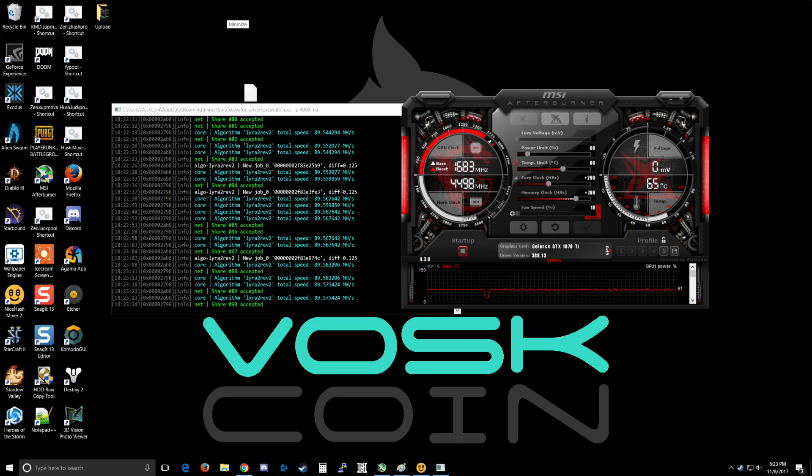It's performing well on every algorithm, and NiceHash pegged Lyra as the most profitable algorithm for it. Your mileage may vary — mine whatever you want — but it's cool that this card isn't just good on Equihash. It seems like it's the best there, but it's pretty rock solid on Lyra too. That's pretty much it for today's video: just a quick update on why the 1070 Ti rocks and why you should get one before they're sold out.